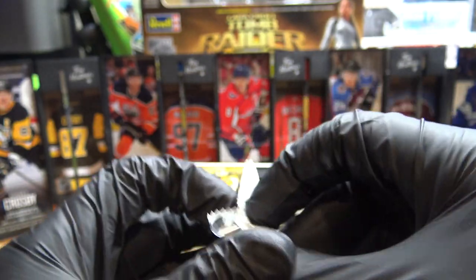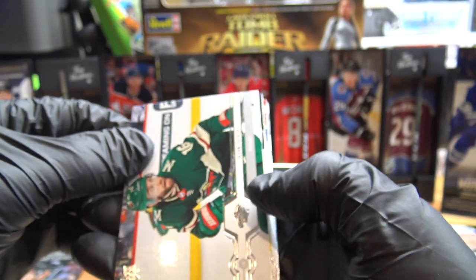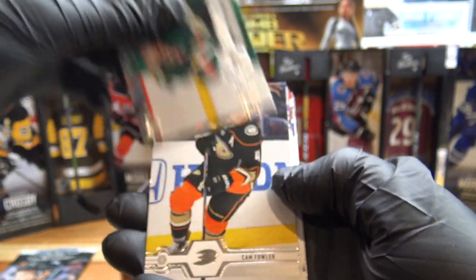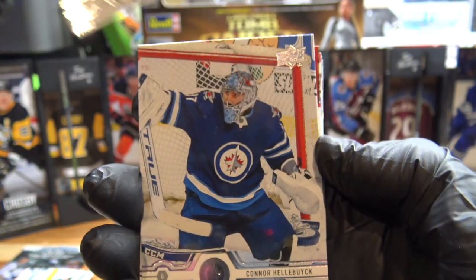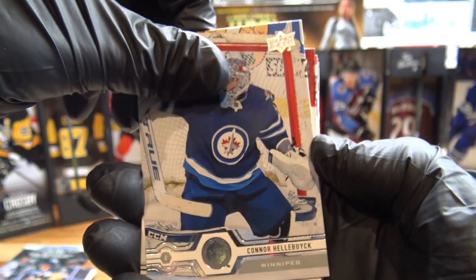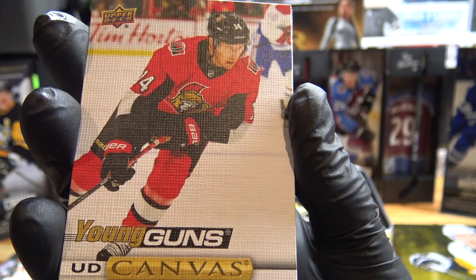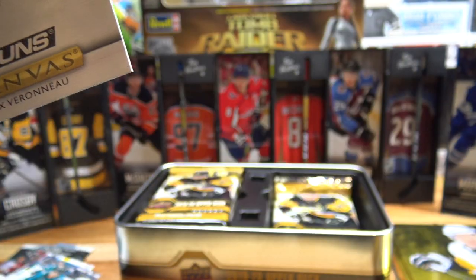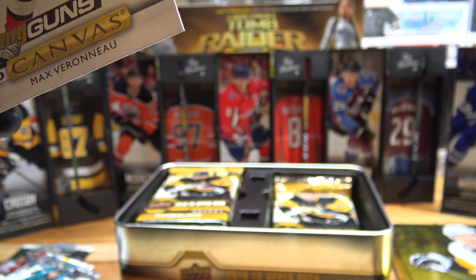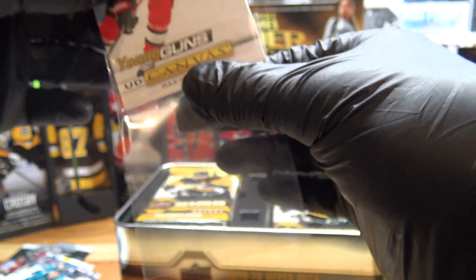1920 Series 1 Young Guns — hoping for some big Young Guns here. Duncan Keith right off the bat. My first time opening Series 1 myself. Jason Zucker. I'm going to go from top to bottom here. Cam Fowler. Connor Hallibach. Not bad. Koskinen. We have the UD Canvas Young Guns — Max Veranu. Go ahead and sleeve that right away. First pack, we get a UD Canvas Young Guns. Not bad.